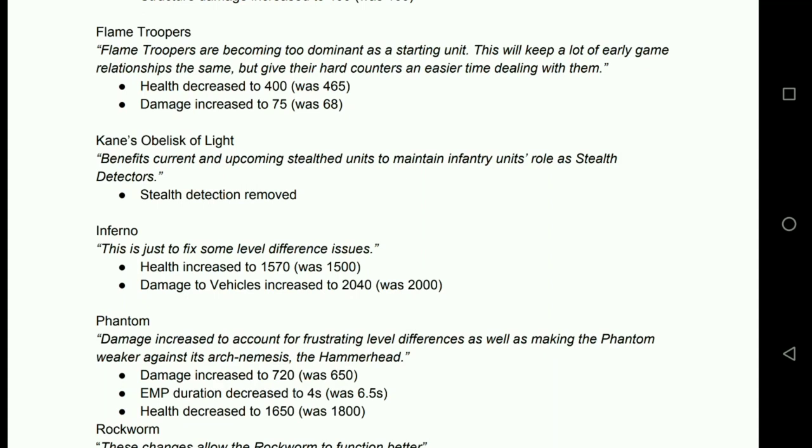Inferno: health increased to 1570, damage to vehicles increased to 2040. Those are such minor changes that ultimately it's just to stop a slight level difference suddenly making an Inferno usable or unusable. They're in a great place in the meta right now — this isn't going to make them unbelievably powerful, it just smooths out the cracks.